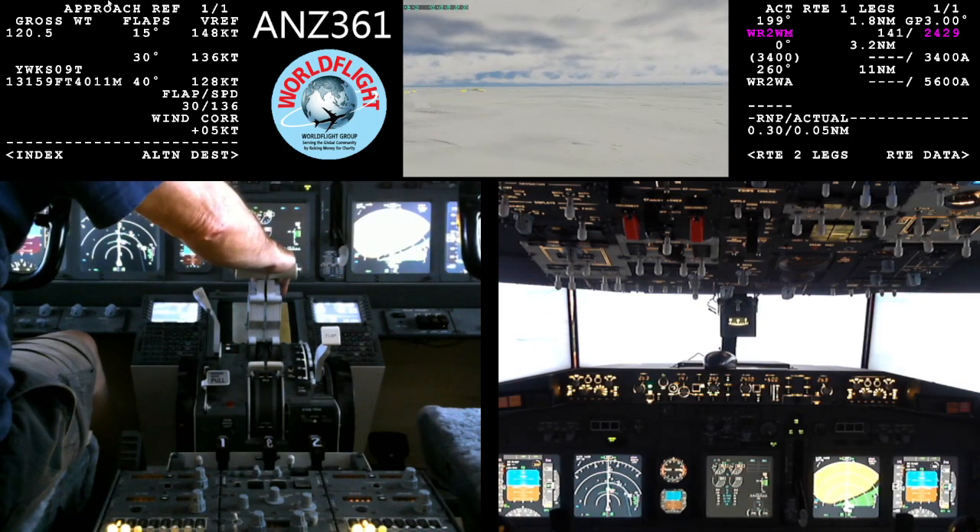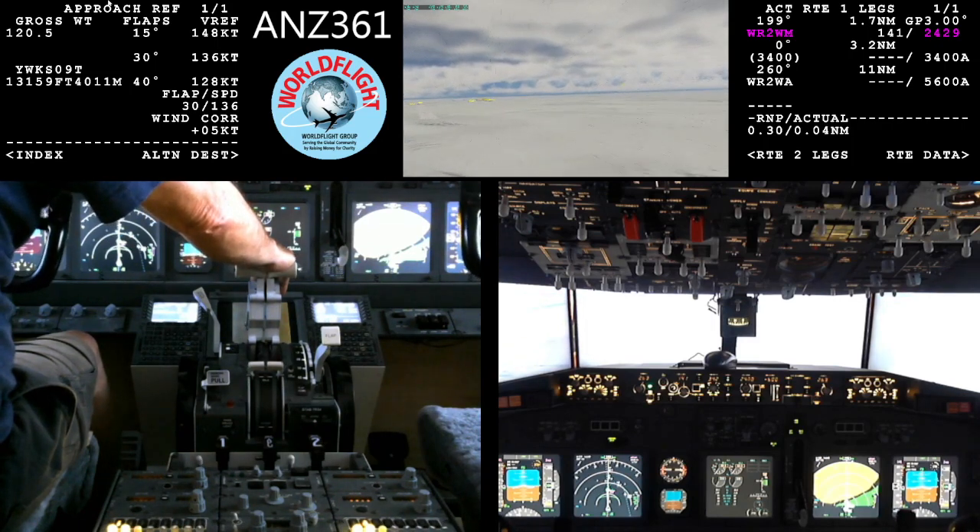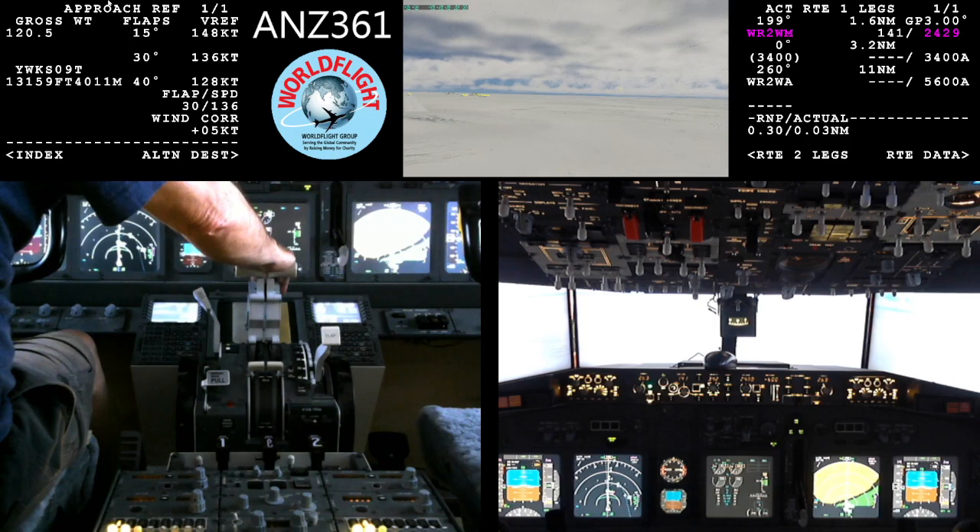Snowbird 27, we also have just west pushback. Number 27, cleared to start. QNH 989, wind 1 degree, temperature minus 60.